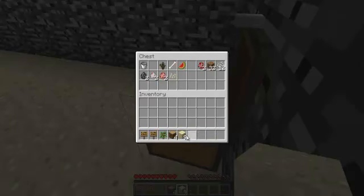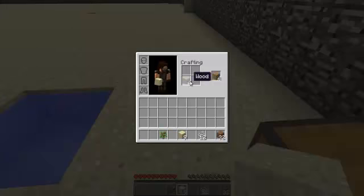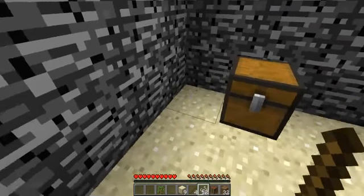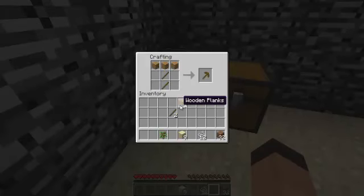Grab out the dirt and we'll make a bigger thing. Also make a crafting bench and a pick so we can get some cobblestone. Put this here, let's put these here and this here. We want the grass to be here.